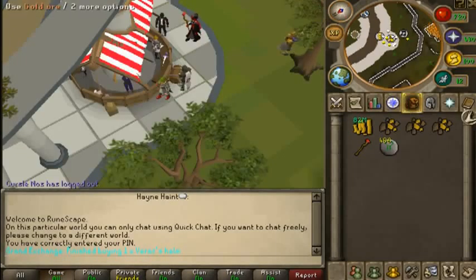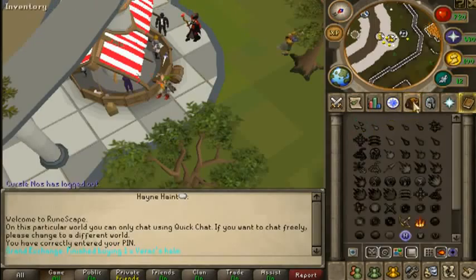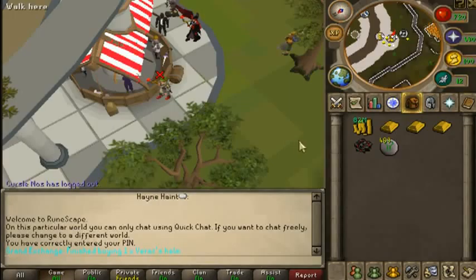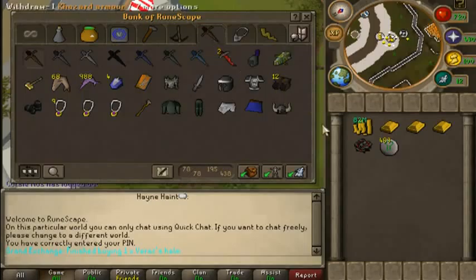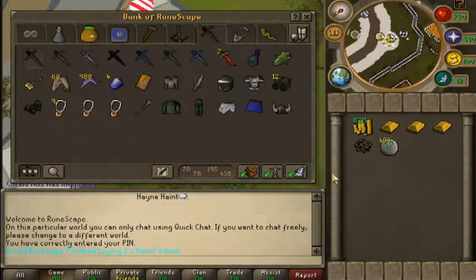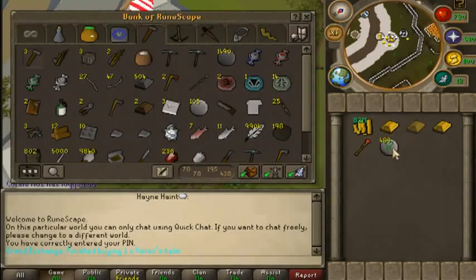Once you get the hang of flipping, you will bust out a fairly high profit and make a ton. Normally I will never do a flip unless it's at least 2 mil profit. Right now we're just waiting for the varic helm sell.